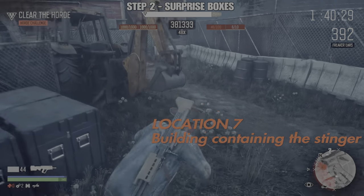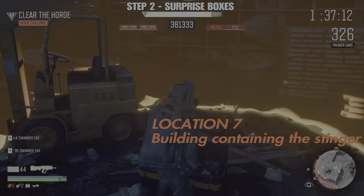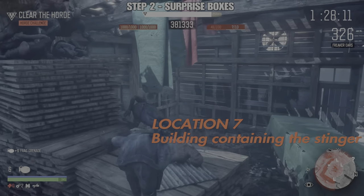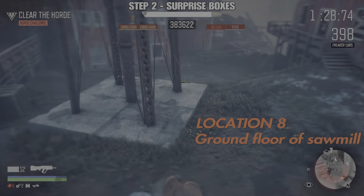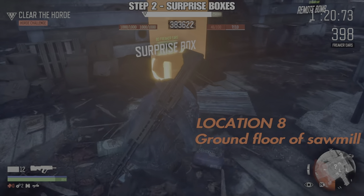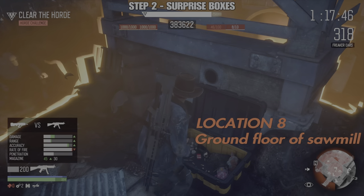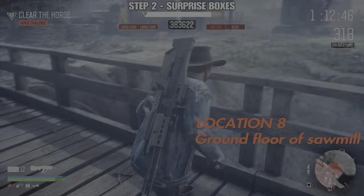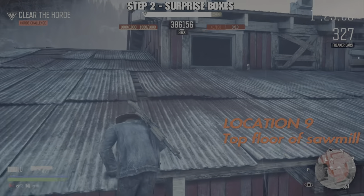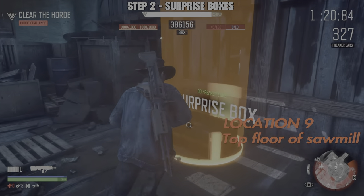We're now on to the two most dangerous location boxes. Location seven is in a building close to where the stinger is — as precarious as it looks, you do have an escape route to the left, up these crates. Location eight I only recommend visiting on two occasions: first to get this surprise box, and once more to get remote bombs. Even then, I only get the bombs once because that room really is a death trap. Location nine is on the top floor of the sawmill. Climb up to a certain section, jump through the window, go up the steps, and the ninth box is right there. All nine boxes will cost you 450 freaker ears and it's really worth doing as you can pick up some absolute bargains.